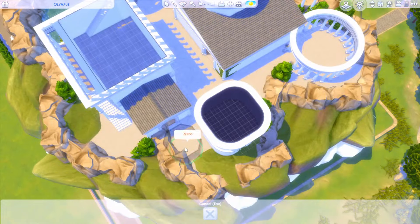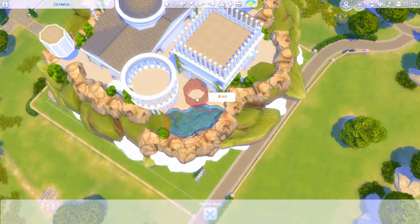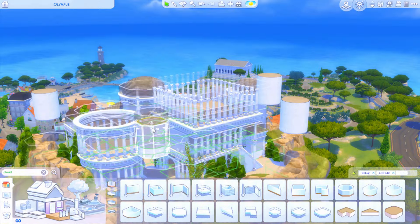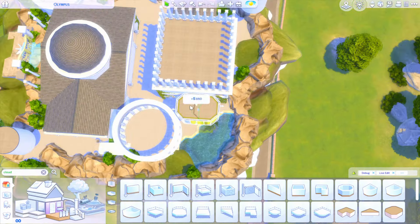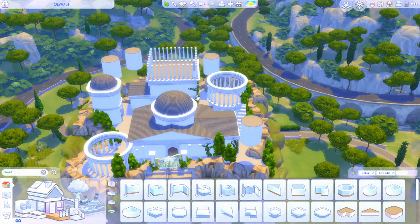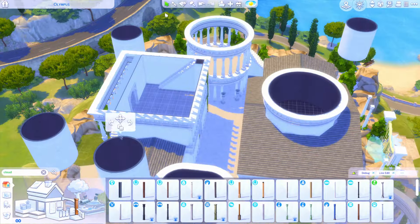There are the Sims that live here, and there's going to be a townie household with those lower gods that didn't end up fitting into the build. I was originally planning to make this a rental, but because of the way it was designed I didn't have enough space — I ended up doing seven bedrooms and would have essentially needed at least six more. Also, I'm not really implementing rentals in the save right now because of how many issues the game has been having with them, and I've heard horror stories of people losing legendary save files because of the For Rent pack. So as of right now, I'm just not using that lot type.